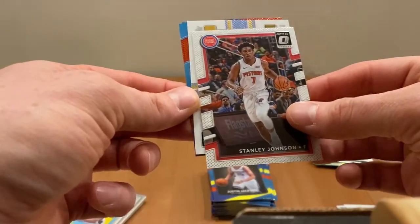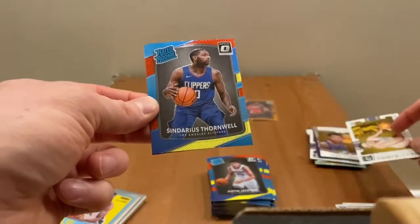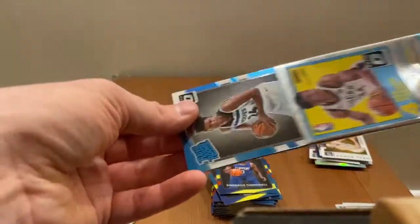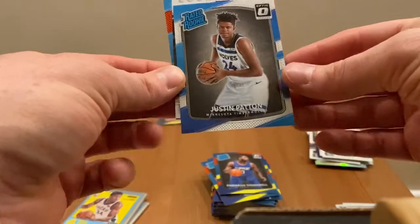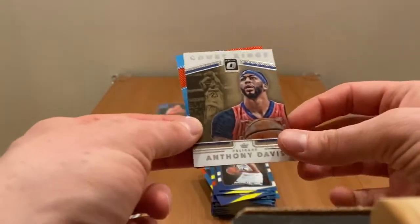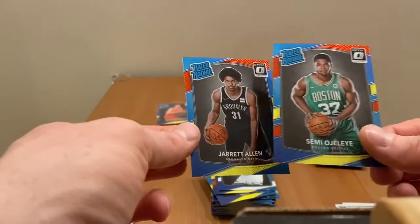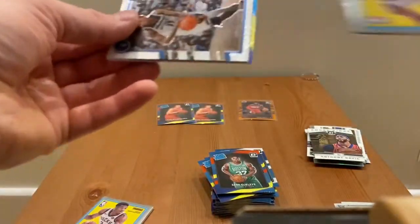Stanley Johnson holo Kings, Church Mutton, rated rookies Farnwell, and Ntilikina. Not a full rookie pack again - Justin Patton, Anthony Davis, Sammy, and Jared Allen. Nice, nice.